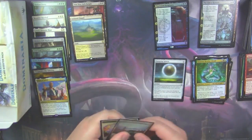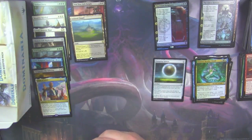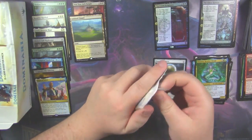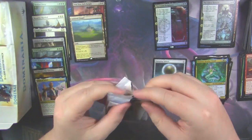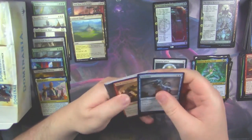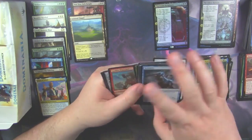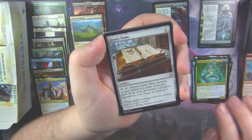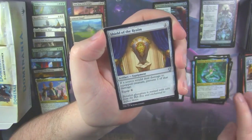And we got a Tatiova — I assume that's how you pronounce that, but pronunciation is not really my strong suit, as most of you know by now. Goblin Warchief. Urza's Tome. And Shield of the Realm.